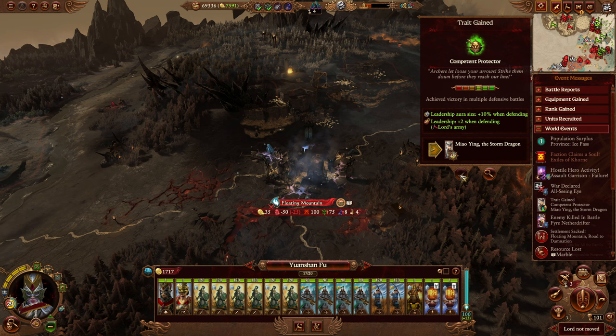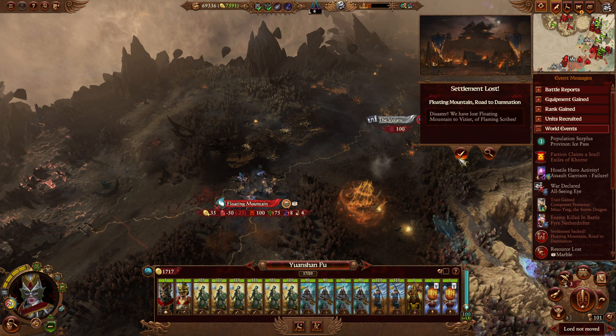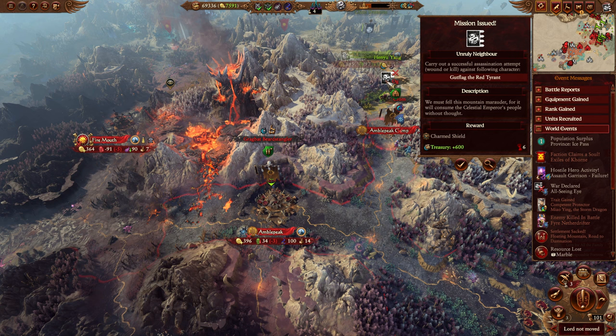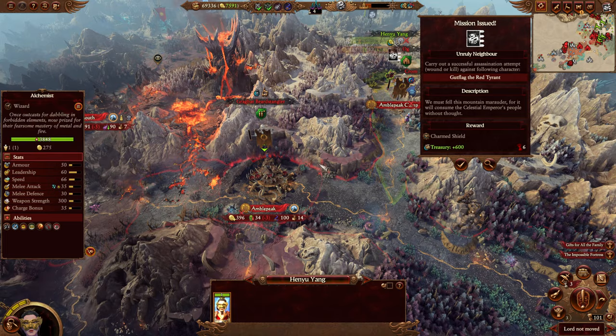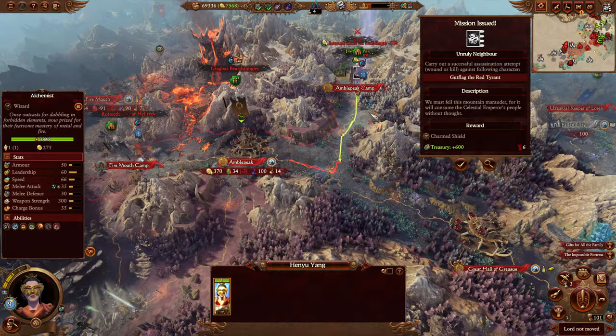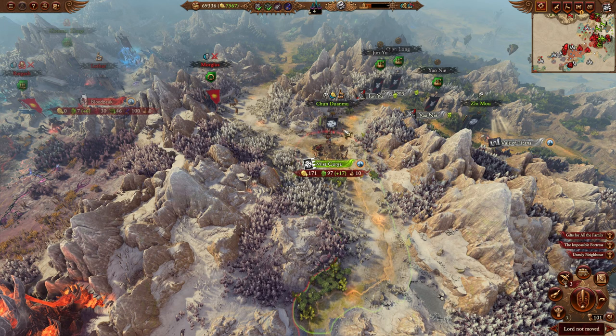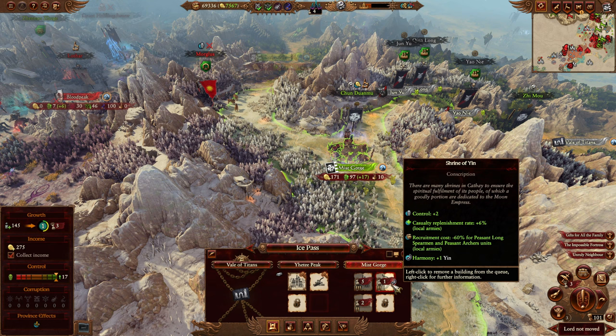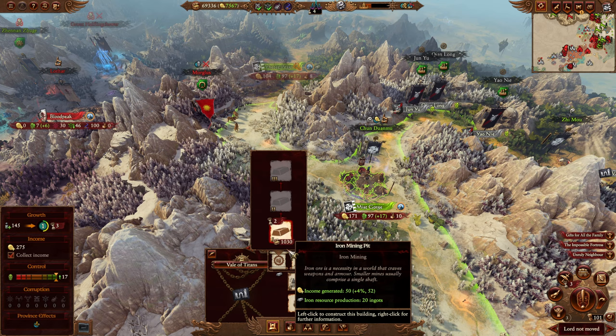That's our Warrior Bane — Compton Protector. Mission issued: Kill Gutflag the Red Tyrant — very, very cool. God, how many turns before you replenish? Six. That's with the replenishment bonuses — awful. We had a settlement sacked and then lost. I could chase them down, but screw it. Let's get some money, and you can run down this way.